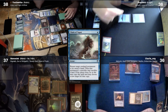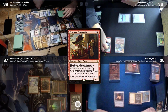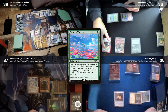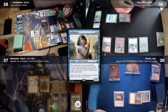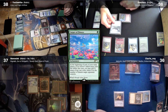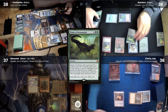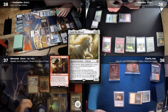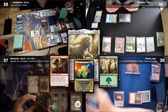I crack 2 treasures to recast Dockside Extortionist, putting me at 17 treasures. I pay 1 to recast Carpet of Flowers, then pay 3 to cast Spellseeker to tutor up Finale of Devastation. In my second main phase I target Kiko again with Carpet for 2 green mana, then pay the green and crack 4 treasures to cast Finale of Devastation, getting Emiel into play. I can now flicker Dockside to make infinite treasures, cast my Commander, flicker Omnath to draw my deck, and kill the board with Dryad Arbor. And that's game.